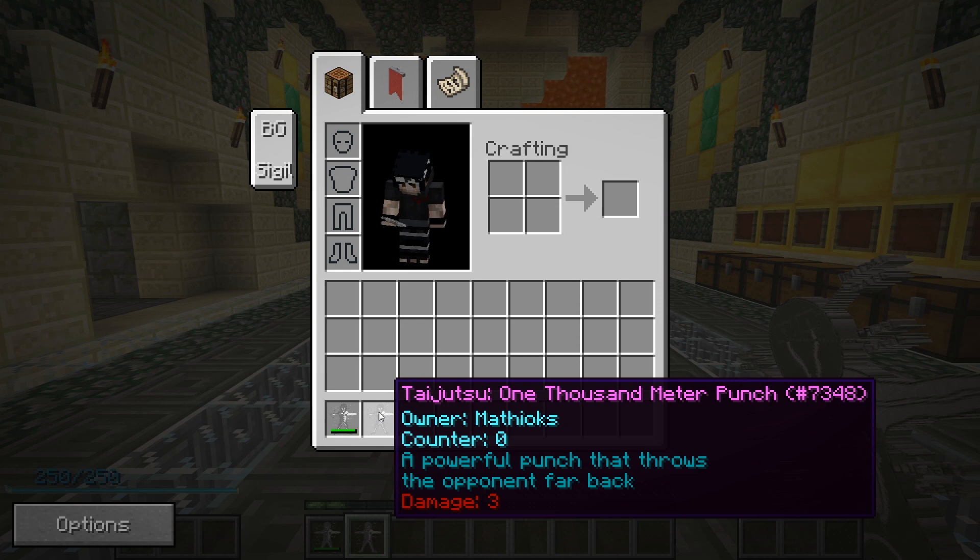As a taijutsu user, there are also quite a few jutsu you can learn. Every player will get the taijutsu skill learner at the beginning of the game. You need to have 50 taijutsu before you can start learning the taijutsu skills. Starting from 30 taijutsu, you will already get a passive skill that makes it so that when you pick up items from the ground, they will first fill up your entire inventory before going into your hand if you happen to have an empty hand at the time.